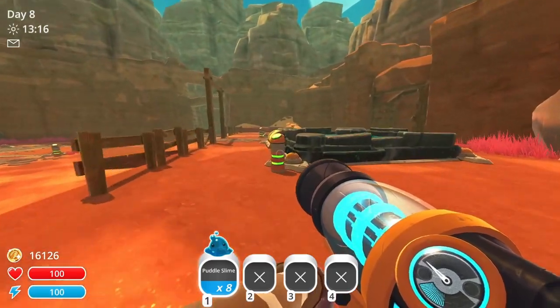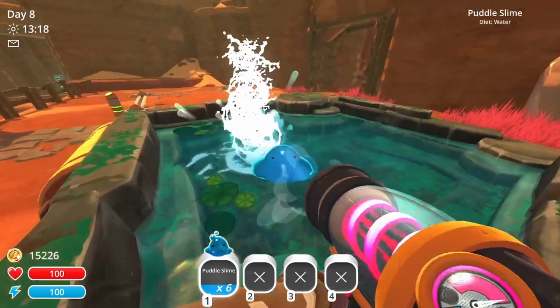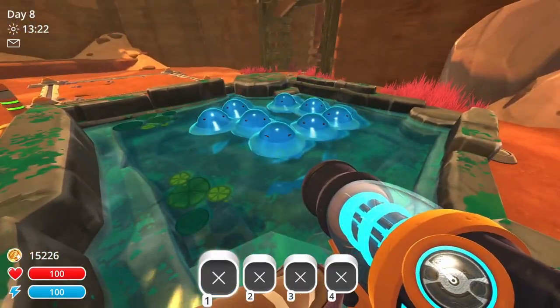The first pond upgrade is the Slime Capacity. This costs 900 nubucks and will double the amount of puddle slimes that a pond can hold, to a total of 8.